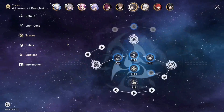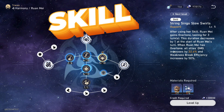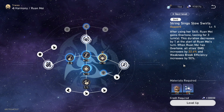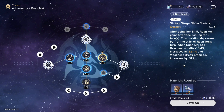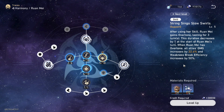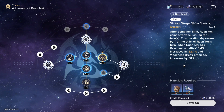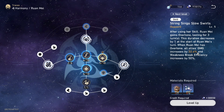Let's talk about her skill. When Ruan Mei uses her skill, the buff will last about three turns. This duration decreases by one turn at the start of Ruan Mei's turn. When Ruan Mei has Overtune, all allies' damage is increased by 24.4% and break efficiency is also increased.